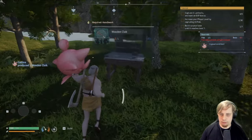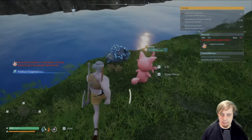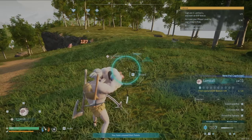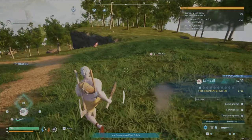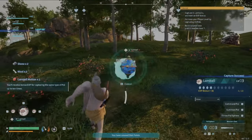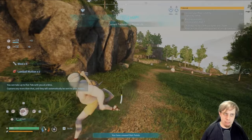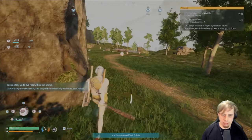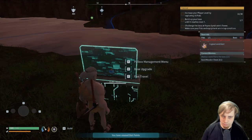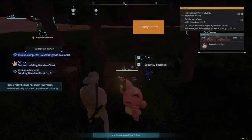Get your ass back to work — go mine that. Know your place. Gotta capture five of these. Now it wants me to capture 30 pals — just 30 random pals, why not? Build up your base to level seven. I'm at level one. Base upgrade: build a wooden chest. Perfect, thank you.